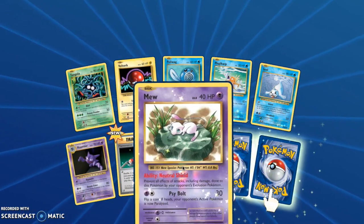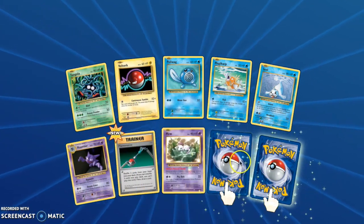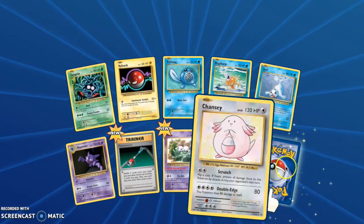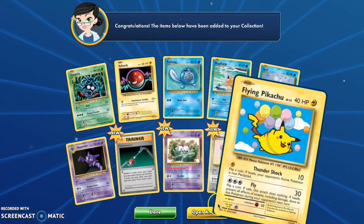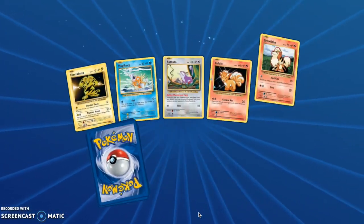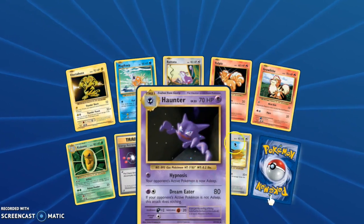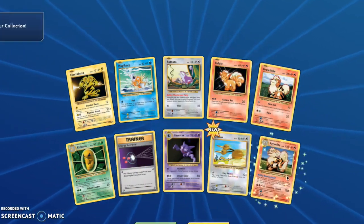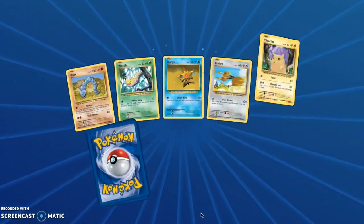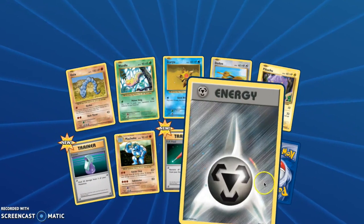We got three things to flip. The first one is a Mew Reverse — very nice, I love Mew, Mew's fantastic. Then we got a Chansey holo, so it looks like we were able to pull a Chansey in the virtual game. And we got another Flying Pikachu. On the online game, the only thing that's important is if it's playable or not. Pikachu and stuff like that — they're collectible and nice — but I don't think they're going to be worth much since nobody's gonna play a Flying Pikachu.